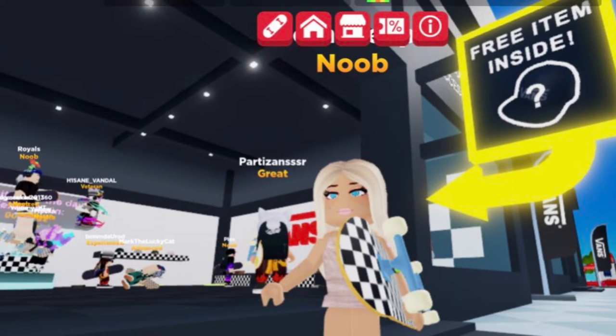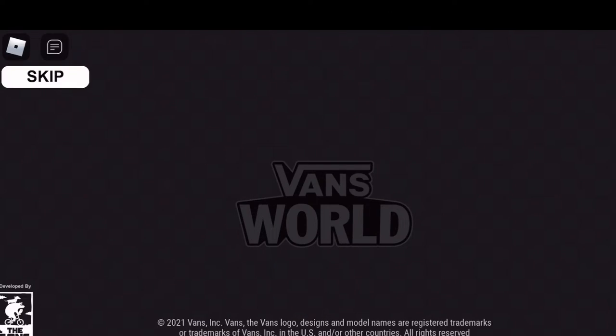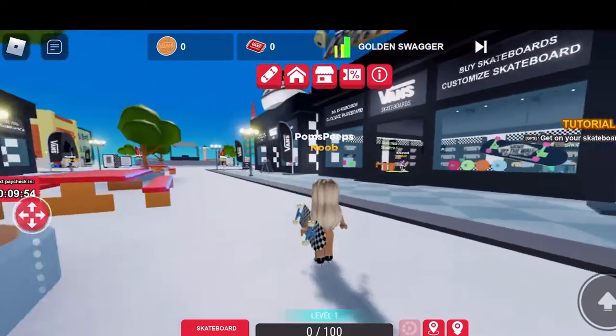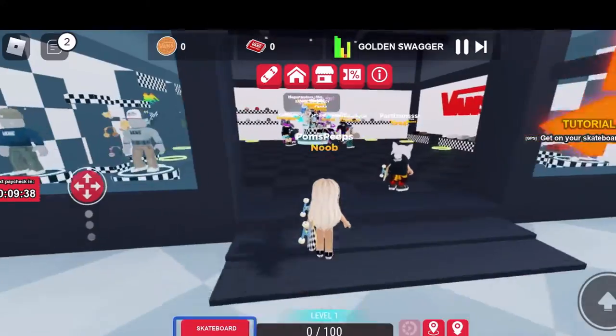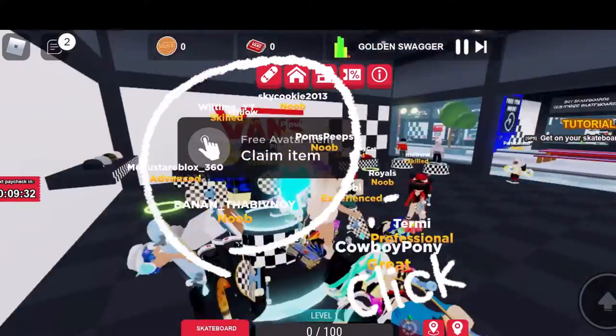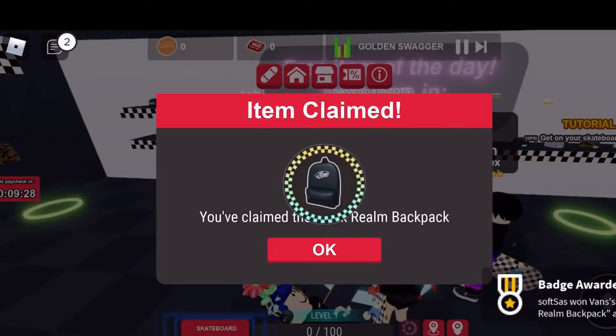Not sure if you guys have been checking my community post, but yesterday I did post this. You always want to check those as well to get the free item in Vans. I'm going to show you what you need to do — claim the free item. We got the backpack, thank you very much.